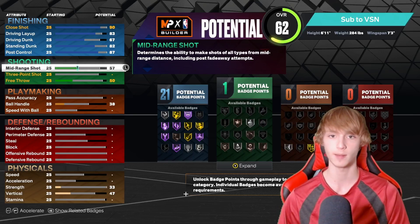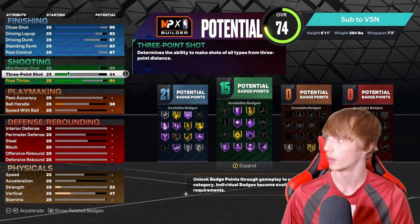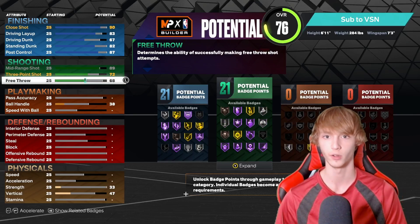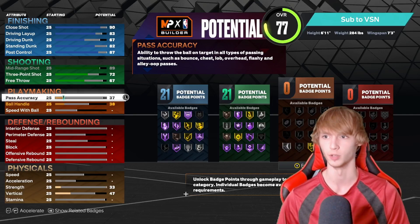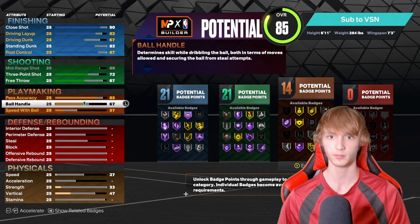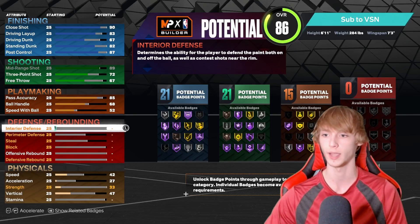Moving on to shooting. We need an 89 mid-range — we can only max it out to 89, so that's perfect. 72 three-pointer. You're going to make a decent amount of threes, but you have to green them. You can make all the mid-rangers you want with this build. 85 pass accuracy, 68 ball handle, and 52 speed with the ball. That is our playmaking, shooting, and finishing.